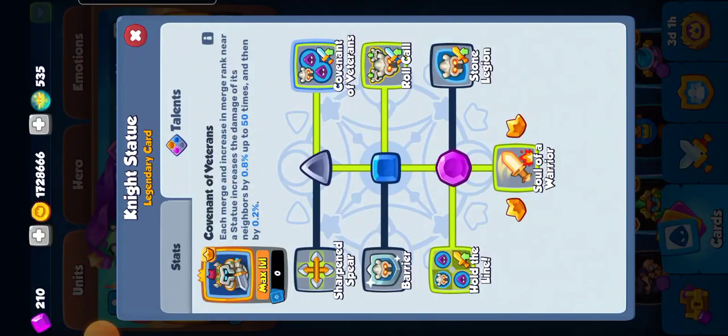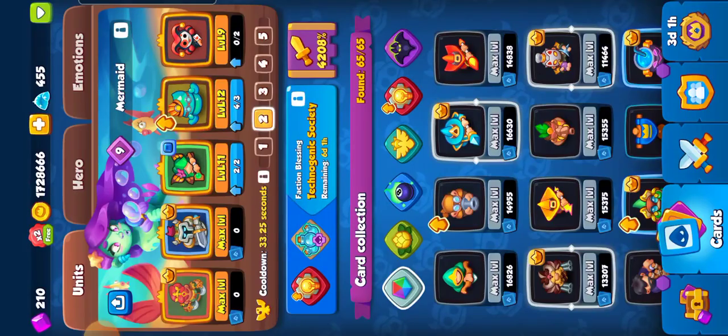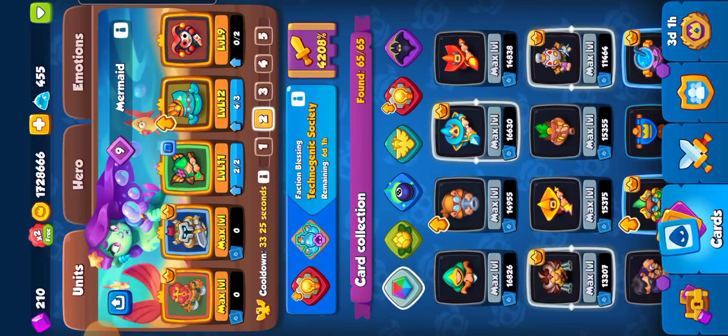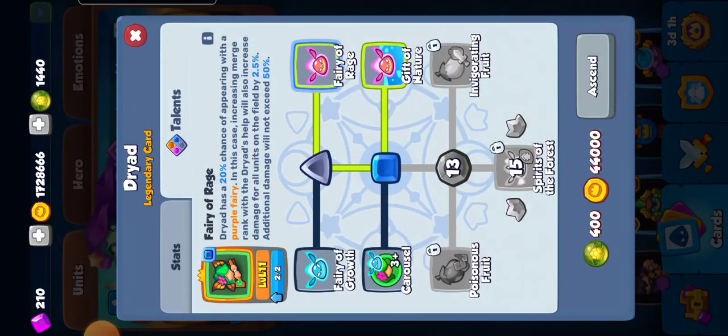The way I'm playing this: knight statue, running a covenant — roll call, hold the line, soul of a warrior. Soul of a warrior gives the extra 20% defense down, which is huge since I'm not running a chemist or trapper — no other support card that does that effect. What this deck compensates with is double abundance, getting 20% per unit, which is how I'm able to combat not having a trapper or chemist. Having knight statue at max with the defense down also really helps, plus it has AoE which the level 15 knight statue provides.